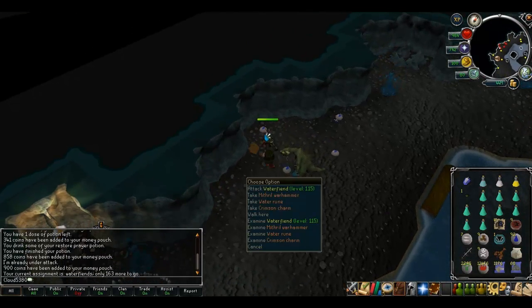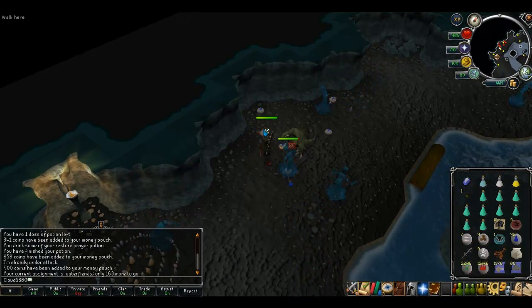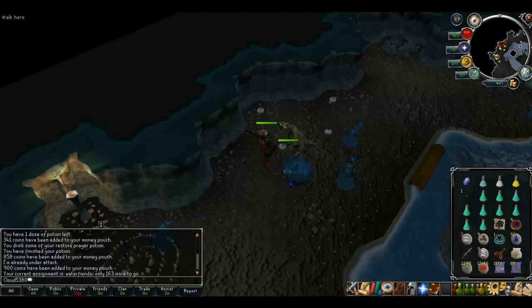Like I said, you will need to make sure you have the cooking level to use the Bunyip's special ability. You need 40 Cooking to use the special move on the lobsters or 80 Cooking to use it on the sharks.